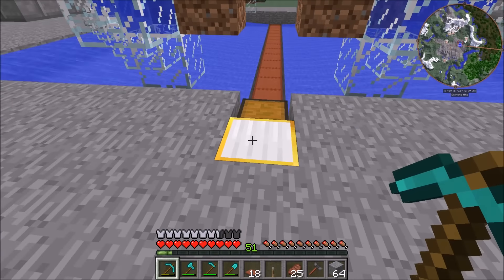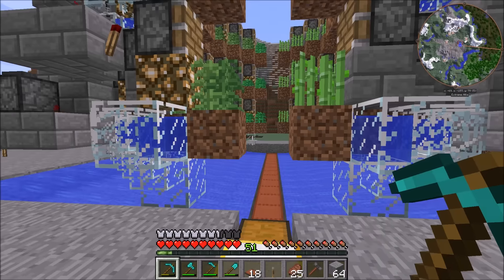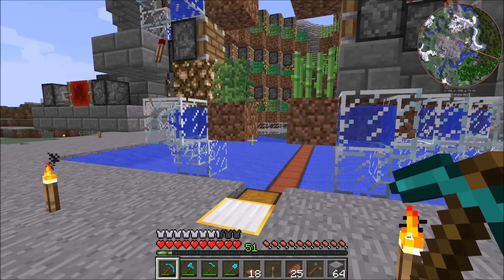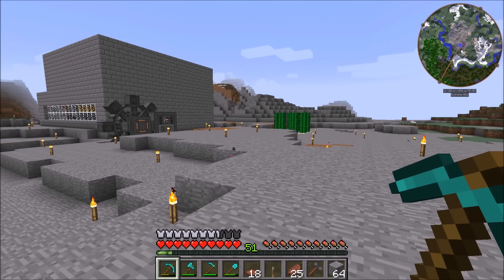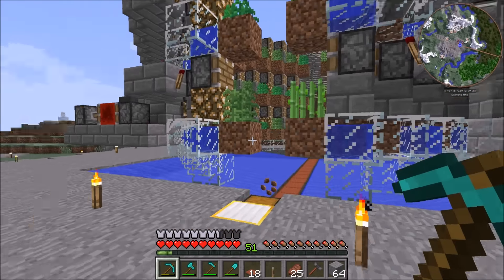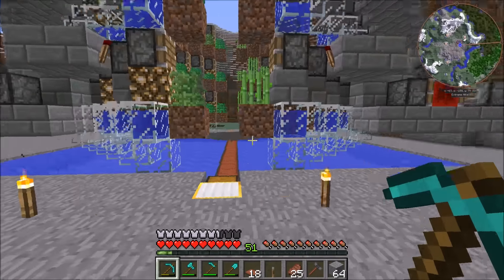I do have the dimensional anchors mod installed. Pretty much what this is going to do is just load these chunks around my base. Obviously I'm not on a server, so I can load unlimited chunks here and I'm not super worried about causing lag. I'm probably just going to end up putting this right in the center of wherever my base ends up being - we want this whole area, this whole stony plateau, to always be loaded.